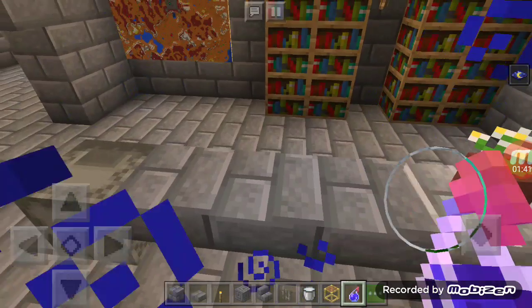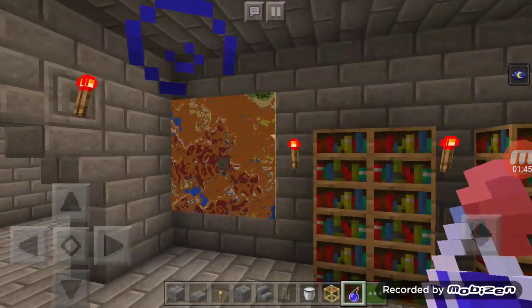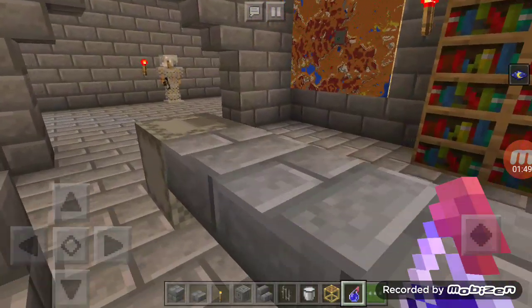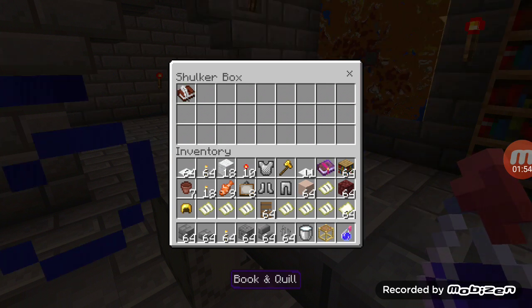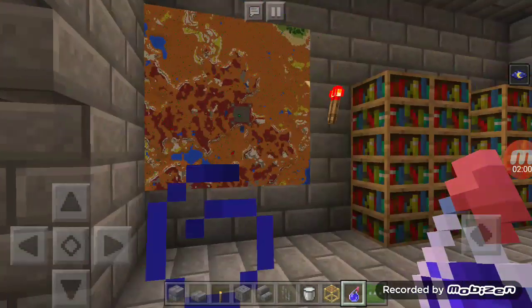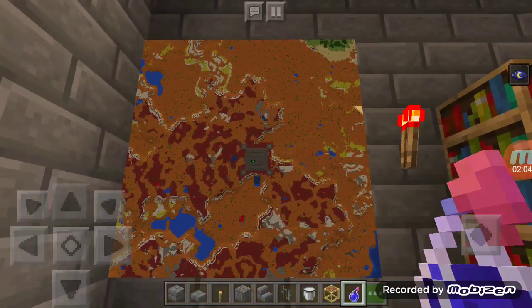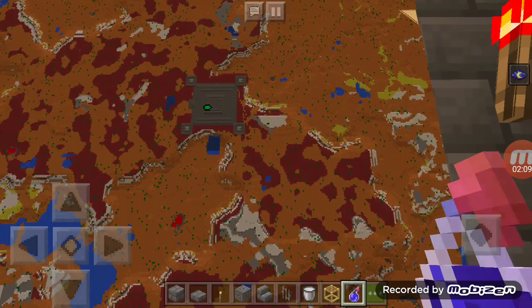On the second floor you have something that's like an office table. And there's a map of the community — the first floor is the castle here.